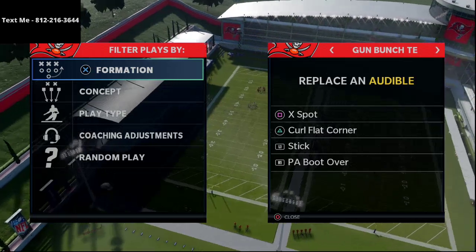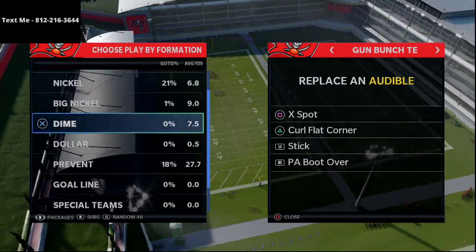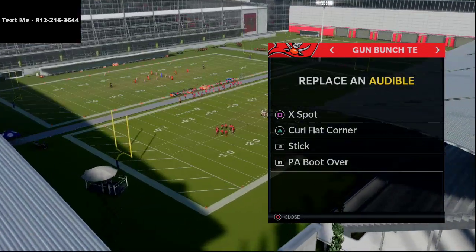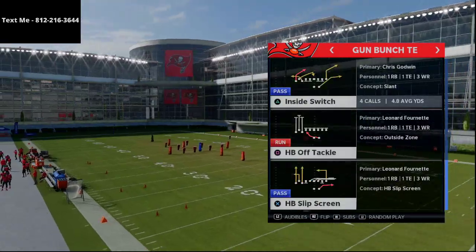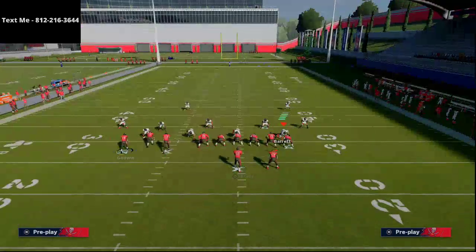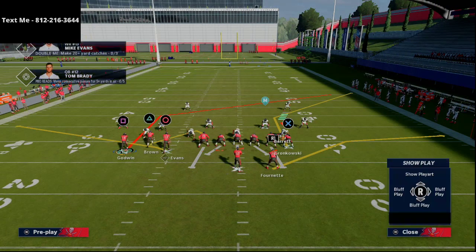The audibles you're going to want to have for bunch tight end are: X spot, curl flat corner, stick, and PA boot over. In today's breakdown we're going over some right side motioning you can do with this that can really move the ball forward. One of the things I love about bunch tight end is how much flexibility you have.